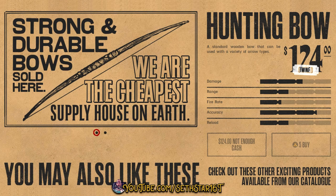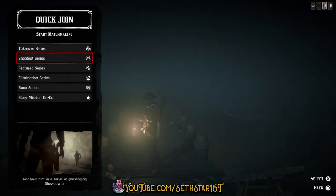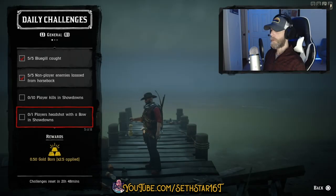Number 3: player kills in showdowns. Equip your bow so we can knock out number 4 at the same time. Join a showdown — stick to the top 2 that are clearly described as showdowns — and build a wall of bodies.